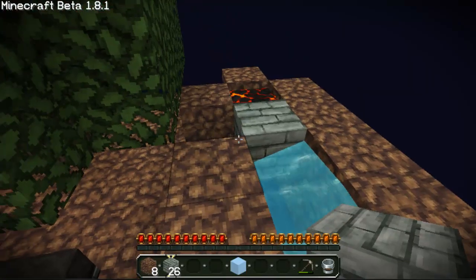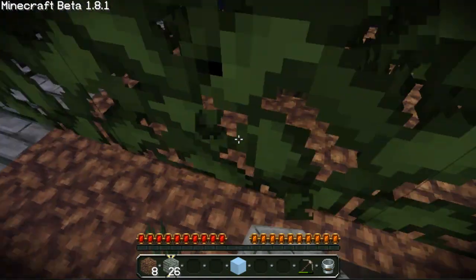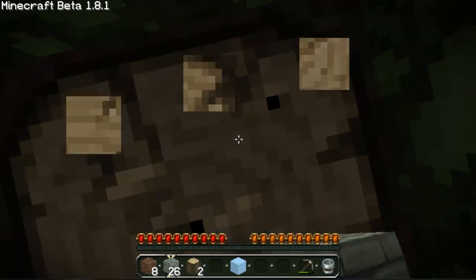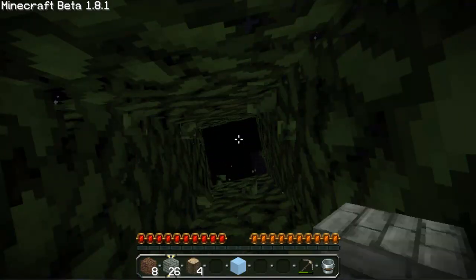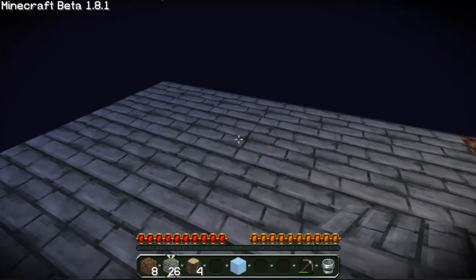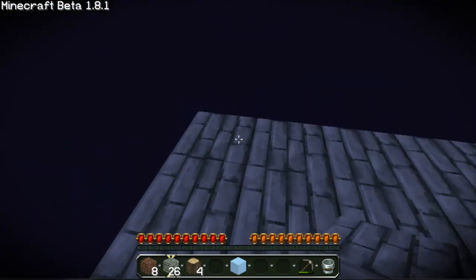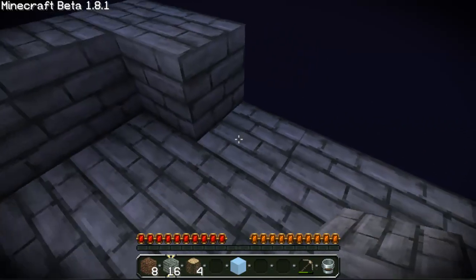What's in here? Okay. So now I want to, I guess, let's get this tree first off. Just grab the tree real quick, and then we'll start making ourselves a little farm area. I think this can still be the tree area, I guess.